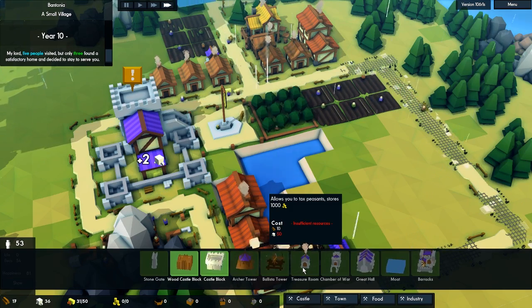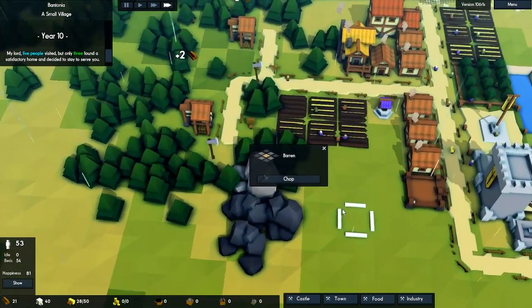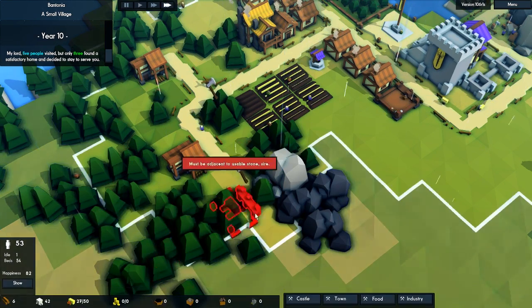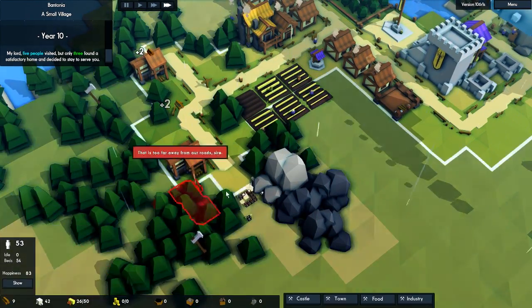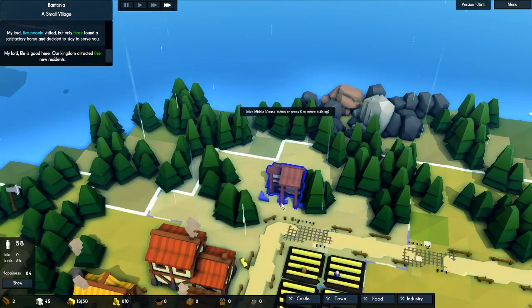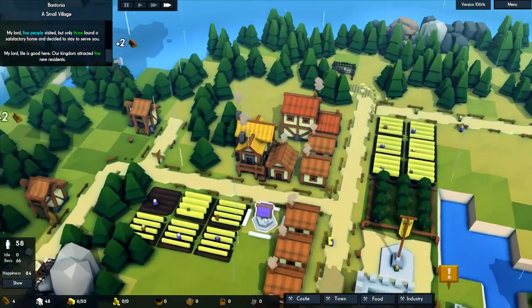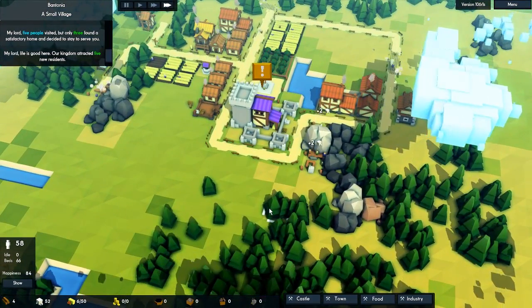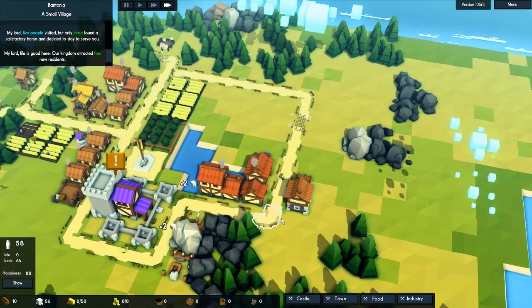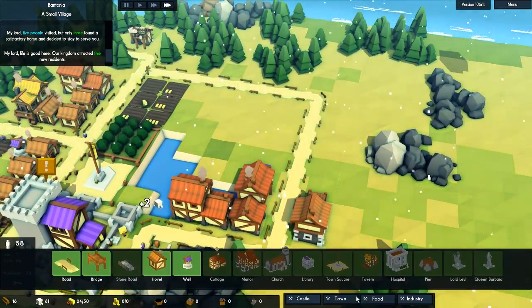Treasure room should be the next thing we do. Maybe we want to add a quarry here — they're chopping this one down, so let's take the opportunity and put a quarry when we're done. Probably want another forester too — maybe put it out here. So we have three foresters and three quarries — that should do good. I like to progress really fast, so I like to have many foresters and many quarries. You can really expand fast in this game if you know exactly what you're doing, which I will hopefully learn as I go.